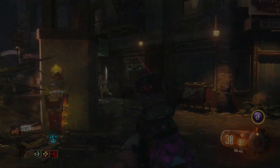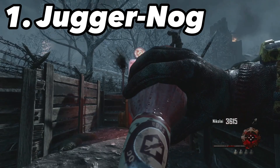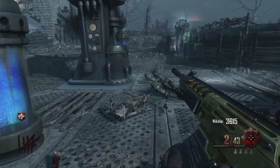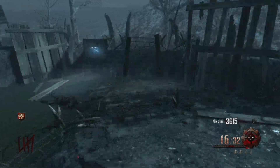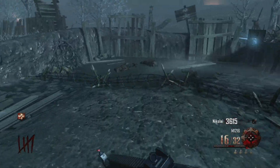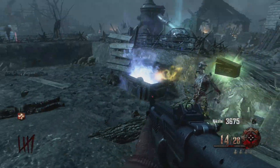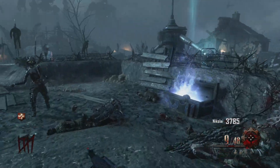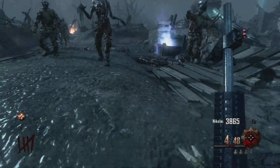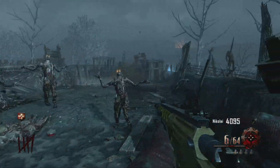At number 1 — a surprise to absolutely nobody — we have Juggernog. For 2,500 points you get significantly increased health, allowing you to take extra hits from zombies. Any perk that lets you take more damage is going to be amazing. Juggernog is genuinely the most bought perk in Call of Duty Zombies history — you cannot tell me there was ever a time you didn't buy it. It is simply that iconic, and it deserves the top spot.